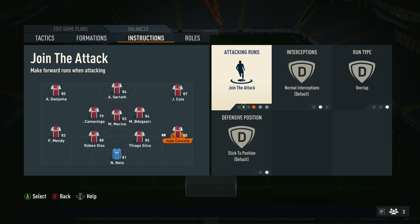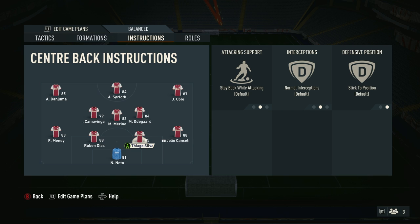I tried to find a way to get Joao Cancelo to join in with the centre midfielders like he did in real life a lot last season, but unfortunately after quite a lot of digging and experimenting, I couldn't quite get it to work. The two centre-backs can be left with everything on default — you don't need to touch these whatsoever.